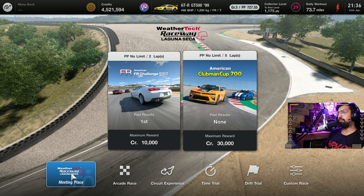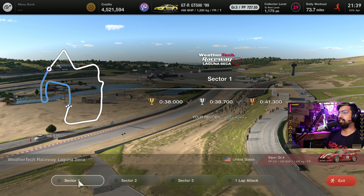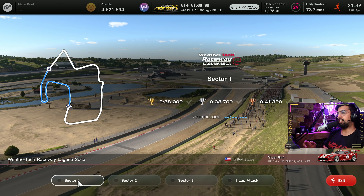Hello everyone, Kirith here. Today I'm going to be showing you how to get a million credits at the Laguna Seca circuit experience. I know you've been really enjoying these videos — the comments absolutely make my day. So we're going to do it again, show you all the tips and tricks. When you add everything up, you're going to be getting that million credits. We're going to go through the three sectors and the lap attack.